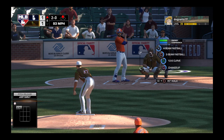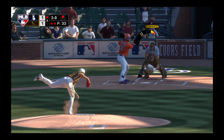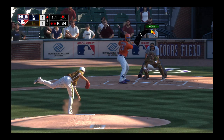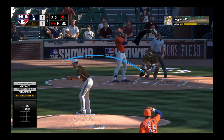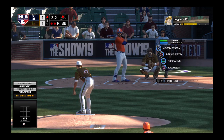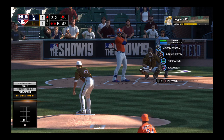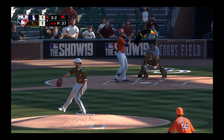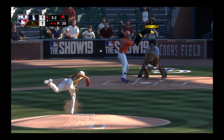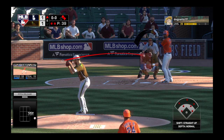Looked like the fastball got away from him there — it's ball two. Tough situation right here. He's got an open base so he doesn't have to give into this guy, but there's definitely danger looming on deck, so he can't just completely work around him either. He fouls this one off. Full count now — three and two. Some pitchers fall into the trap of giving in on three and two because they don't want to walk the guy, but with the base open it's not the end of the world if you do — you still need to make a quality pitch.